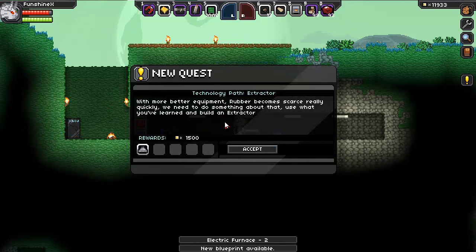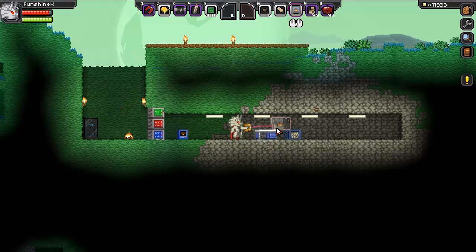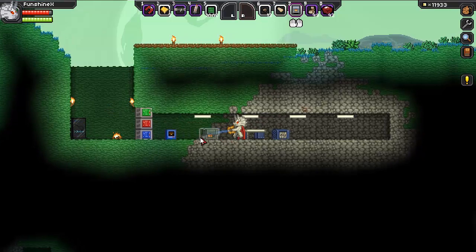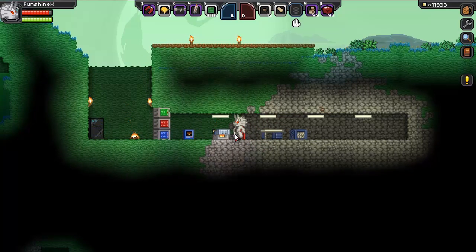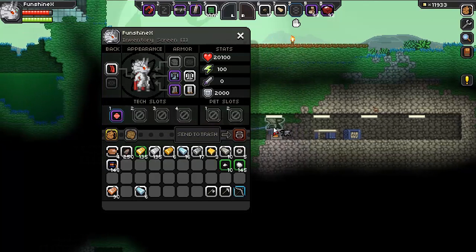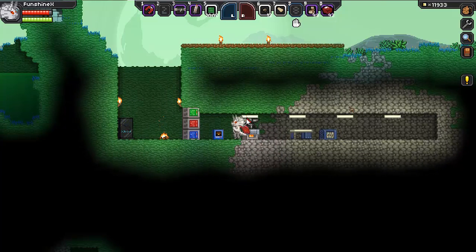But rubber comes scarce really quickly. I need to do something about using what we learned to build an extractor. So let's put this electric furnace down — pretty cool model. And I'm going to put my anvil back on top of that guy. I don't know if that's safe — nice expensive computer equipment — we're putting an anvil on top.